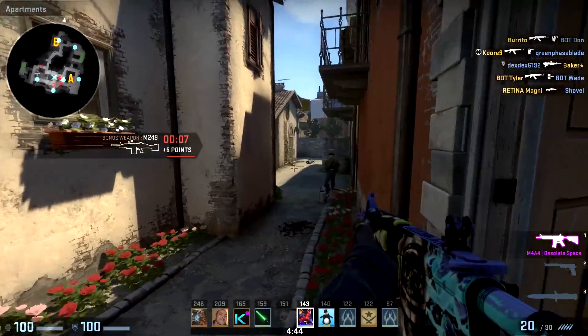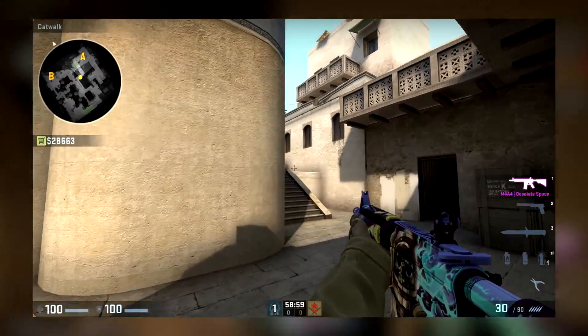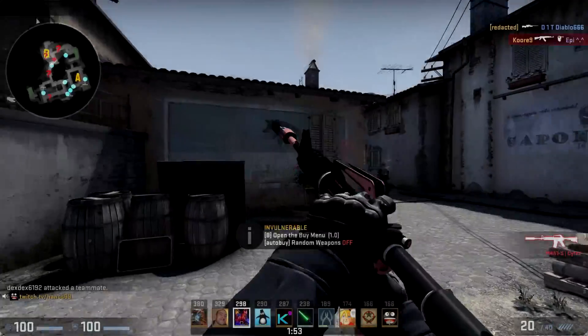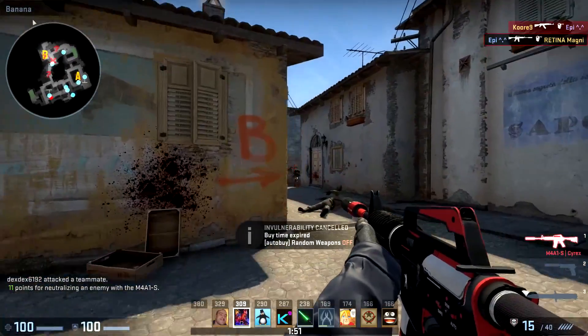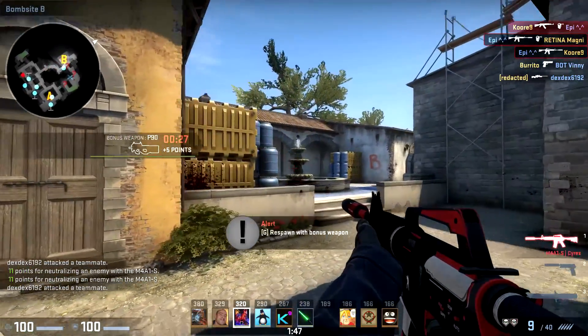I'll show you in real time as if you're just running right up cat — there's a huge difference. The next tip to learn is the recoil while tap shotting, bursting, and spraying.